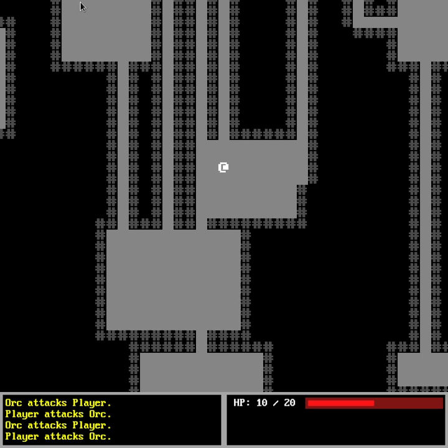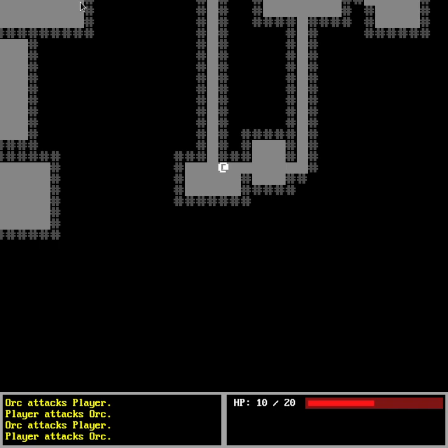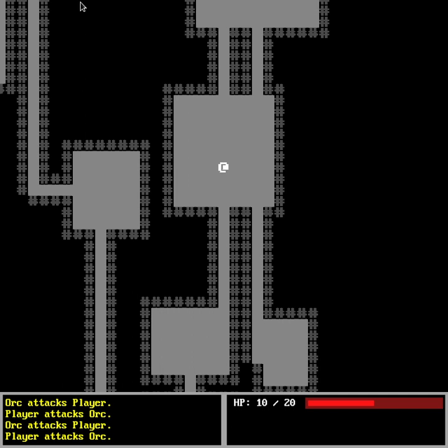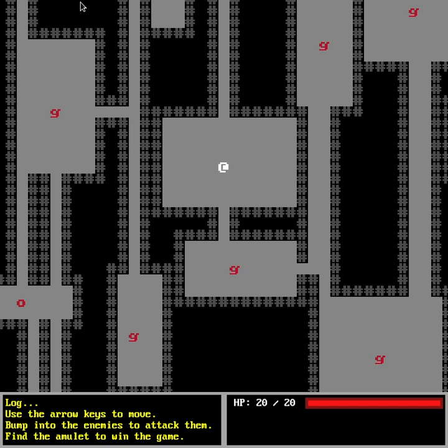I'm basically going to kill every enemy, rest a bit to recover HP, and try to find the amulet — though I have no idea where it is since everything is randomly generated. There it is, in that corner — that's the amulet. If you step onto it, you win the game. Then you press a key, go back to the menu, and start again. That's the main thing implemented here: a win condition, game over, and a complete game loop.